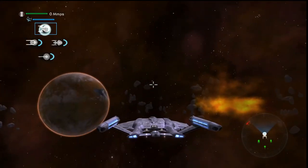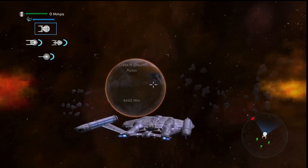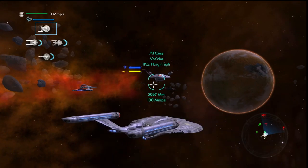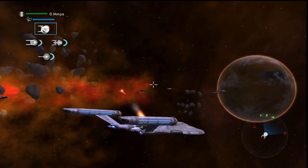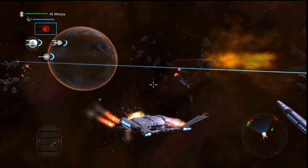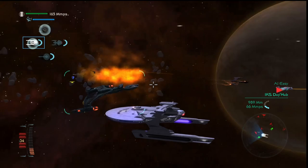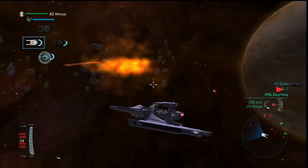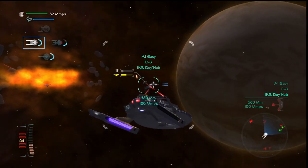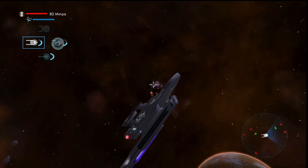Enterprise on station. Klingon ships approaching. I do not remember how to play. Diverting power, Captain. Significant damage to warp drive, Captain. Klingon vessel on approach. Hull integrity is severely compromised. The warp engine is overloading. Warp core breach imminent. Moving to attack position. My disruptor fire will be the last thing you ever see again.